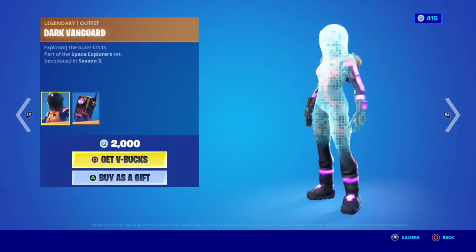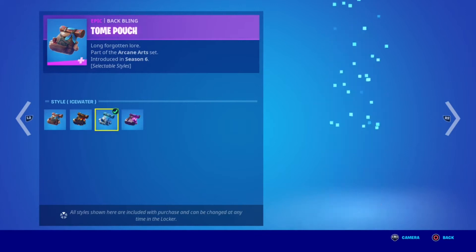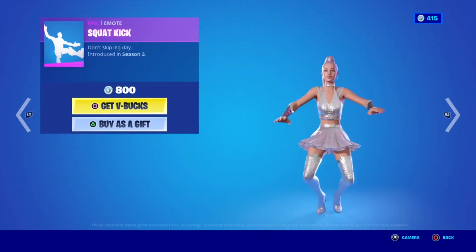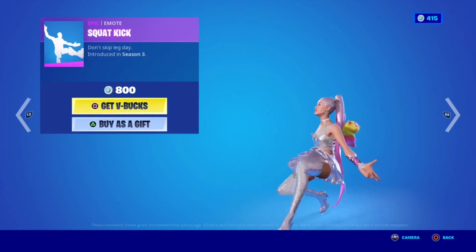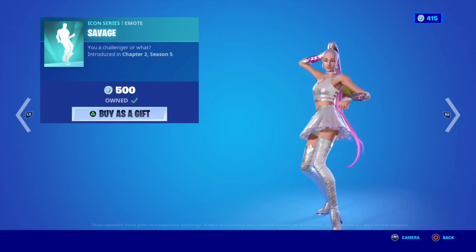And now in this section, we have the dark vanguard with the back bling. Then we have Elmira with the headstyles and the back bling, also with Elmira with the headstyles.